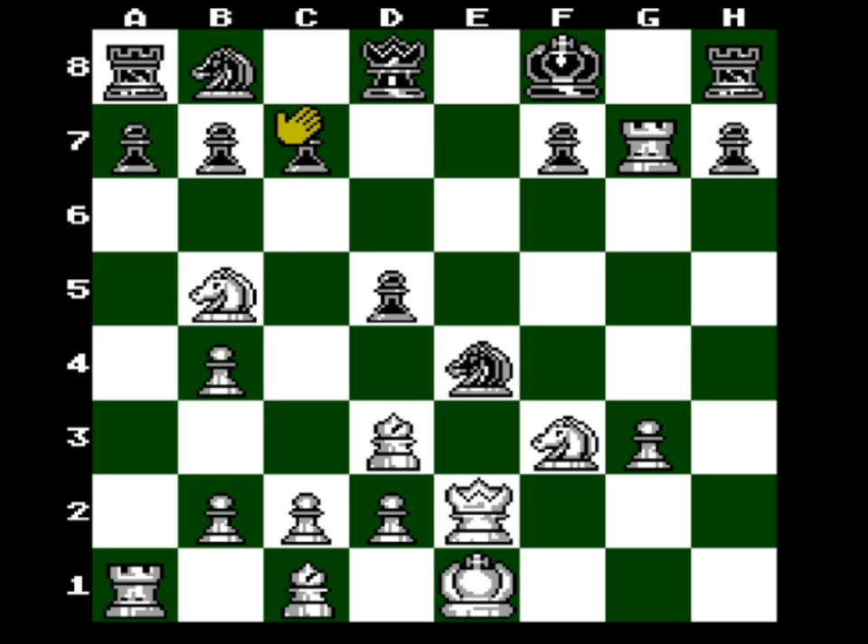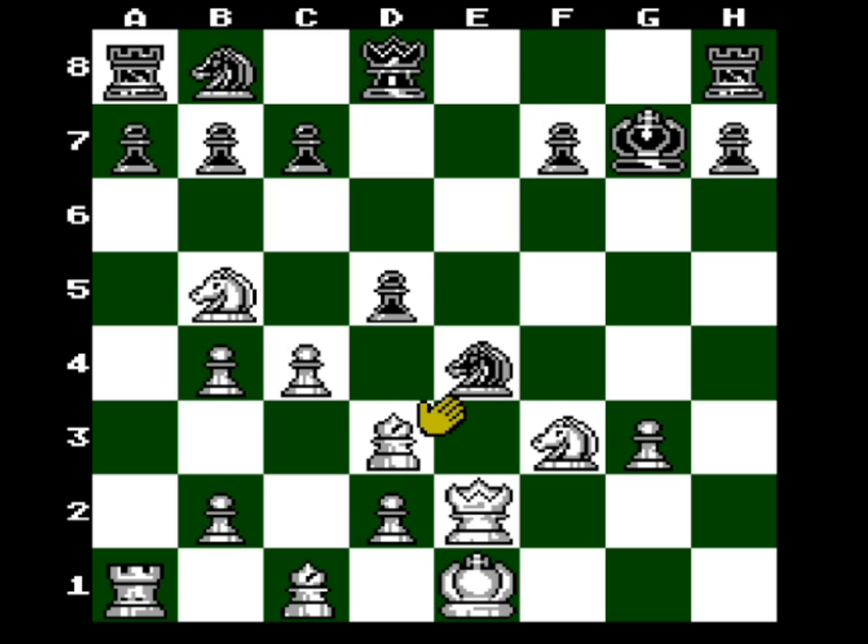How threatening would it be to lose a knight and have his queen be right here all of a sudden? These are the things you have to think about. Let's just tempt him with the obvious move. Oh, I wasn't even looking at that. In chess you always gotta be like five moves ahead. That was dumb - who's the novice here? I am a Newcomer One now. We'll take his pawn and see what he does with his queen - yep.